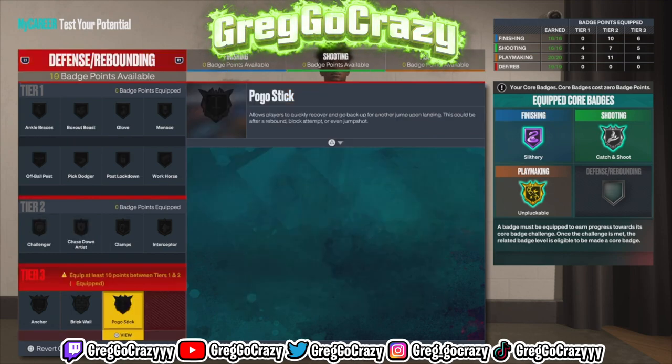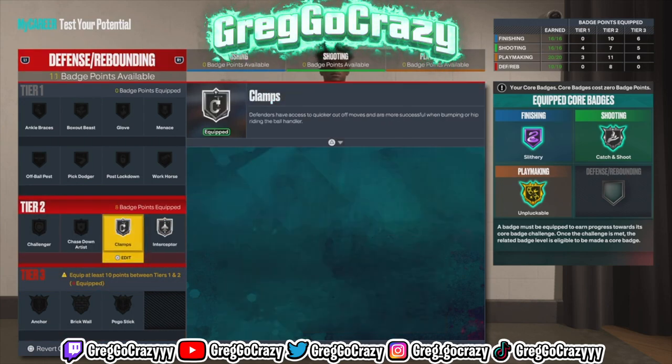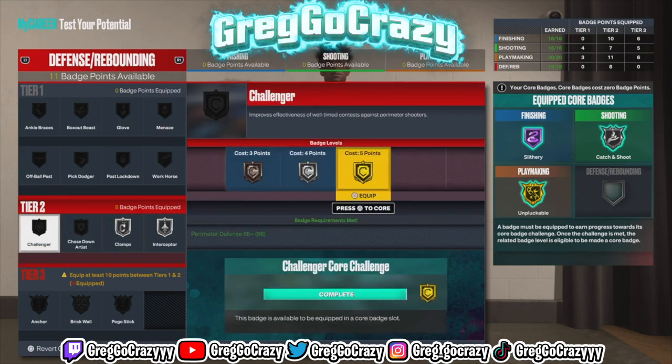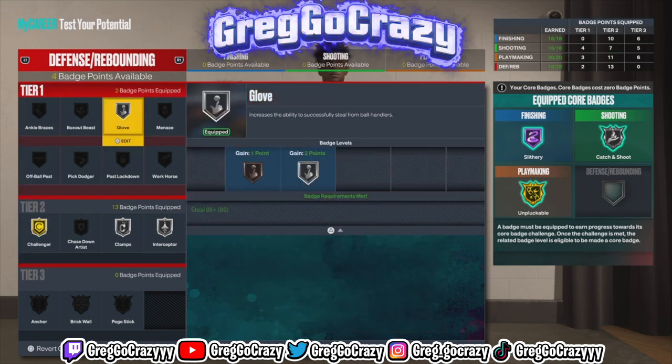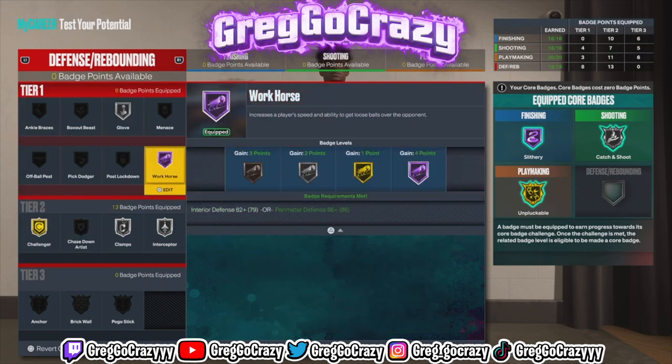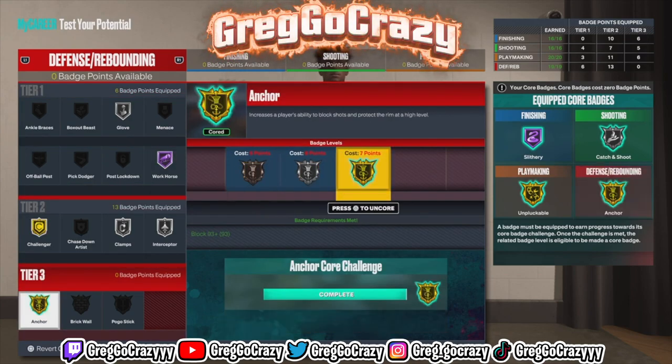Once you core, you still get the same amount of playmaking as any other build that can dribble. For defense: silver clamps, silver interceptor, gold challenger, silver glove, and hall of fame workhorse — that's really all you need. If you want, you can still get anchor cored on gold. This build is nice — it's one of the best builds I haven't even made in the game, but I could make it and would dominate. That's it for the video.